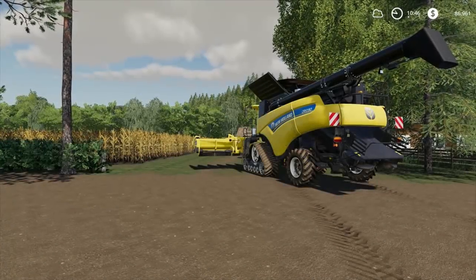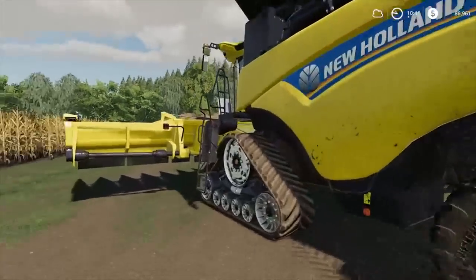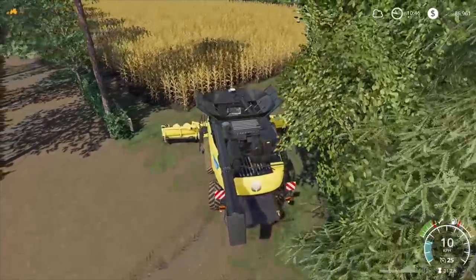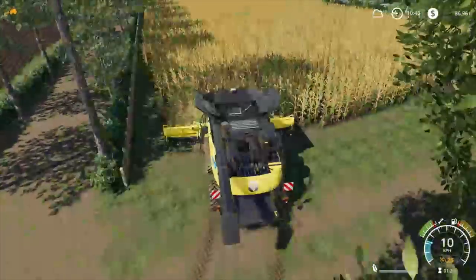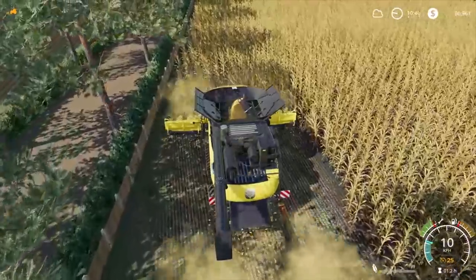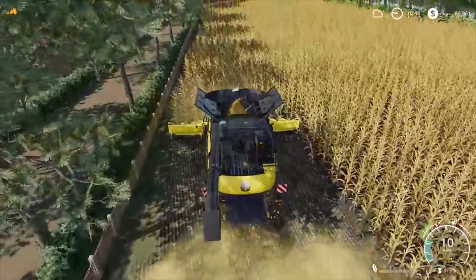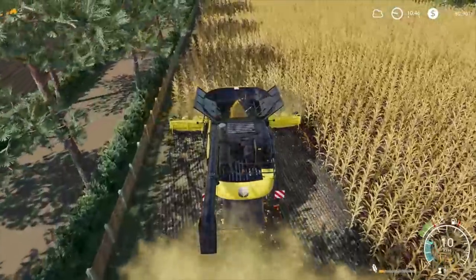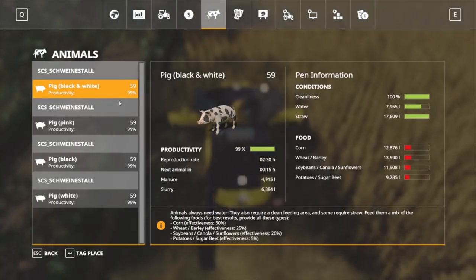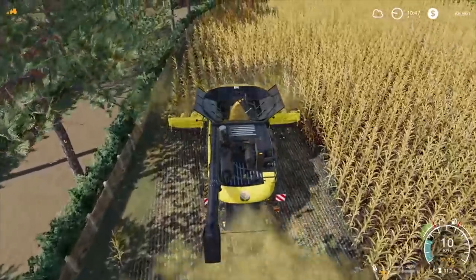Hey guys, Brito here, welcome back to Farming Simulator 2019. Here we are for another episode of Uncle Bob's Piggery, number five. We've got our harvester here ready to go to harvest our corn, and we've still got to plant our couple of fields to the left. Hopefully we can replant, seed, and fertilize this field as we need to.